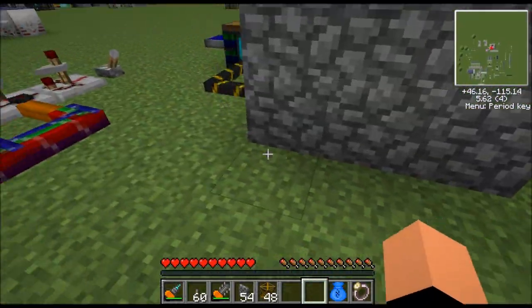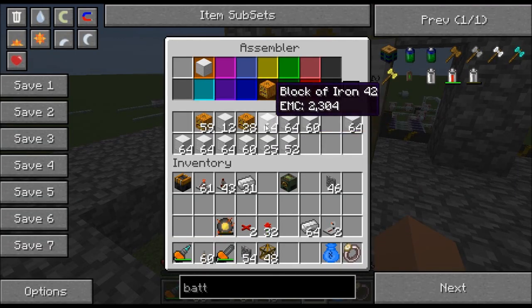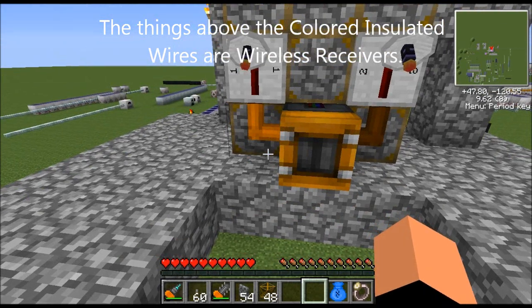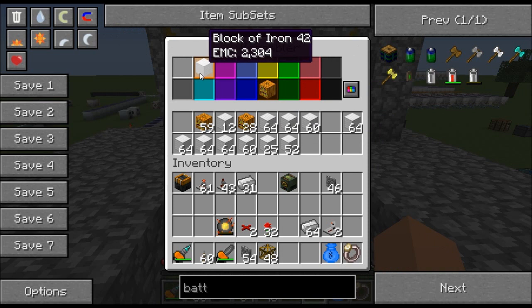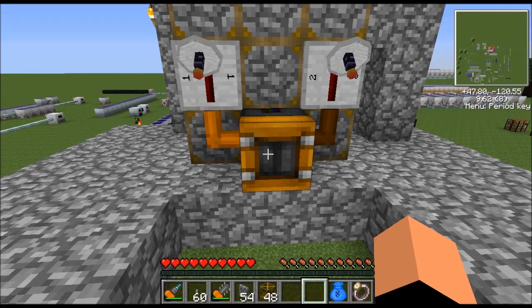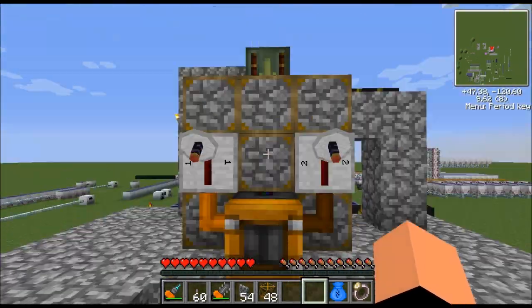The heart and soul of this machine is the assembler — it's an advanced version of the deployer. It has two modes. Here's the first mode: it's like a sequential mode where it just fires off in sequence — we're not going to use that. We're going to use color mode. There are 16 different colors, so you can feed 16 different colors of wire into it. If you feed orange wire in, it executes the orange command; if you activate the brown wire, it executes the brown command.